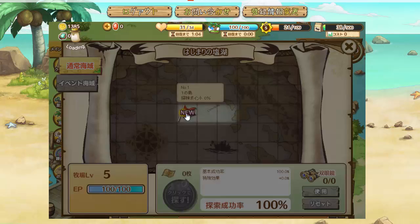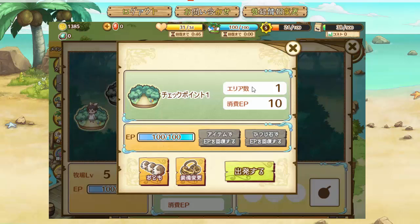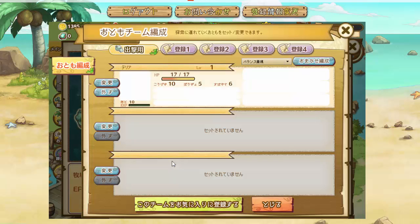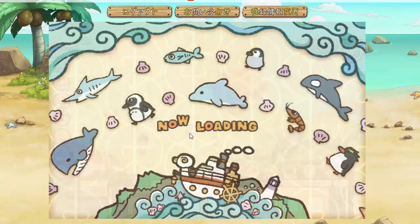There are three areas in this world or on the island we found, and you have to clear them in order. There's a lot of information here — you can change your accessories from the exploration screen too. You can also change which partners you have equipped. You can buy more EP, which is exploration points — a kind of stamina for exploring. It costs 10 EP to go through this area. You can buy more EP with items from the daily bonus or using sheep stones which cost money. Click to start exploring.